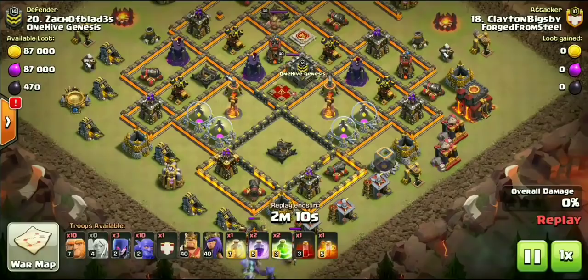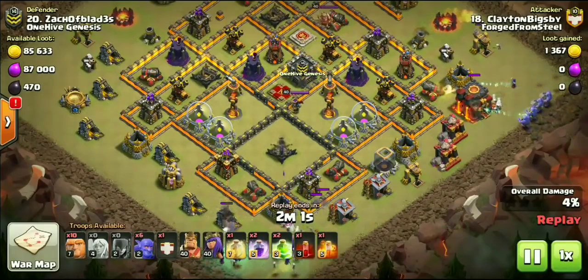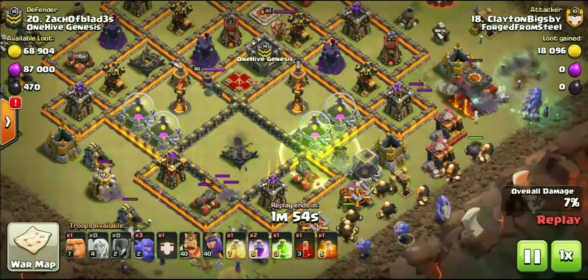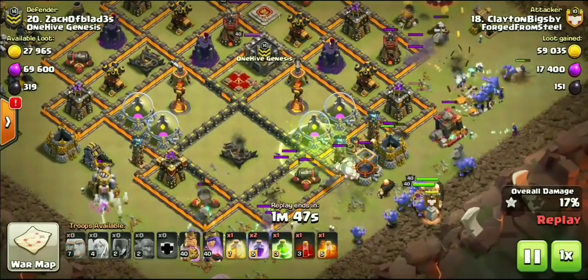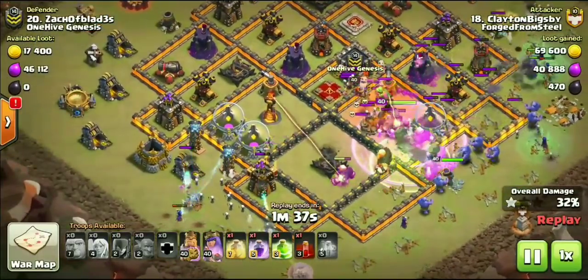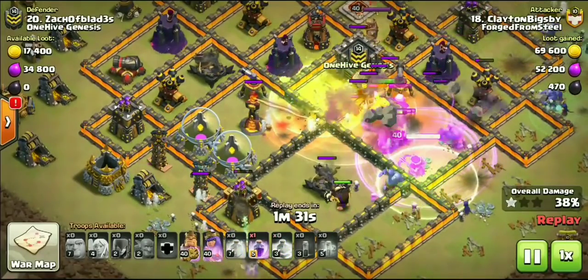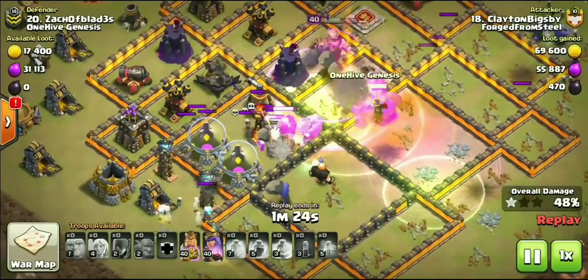Now we're going to check out some heavy hitter action — two Town Hall 10 attacks to show you guys, and one 11v11 attack, so definitely stay tuned. This is going to be coming from Clayton Bigsby aka Cody, also from our war against One Hive Genesis. Now we're going to show you how you can use the Skeleton Spell to distract something like a single-shot Inferno Tower. It's a traditional bitch attack — Queen going inside with the kill squad, with bowlers and witches on each flank. Notice he drops down that Skeleton Spell to distract the Inferno Tower so that way the giants stay up longer and the bowlers stay up.